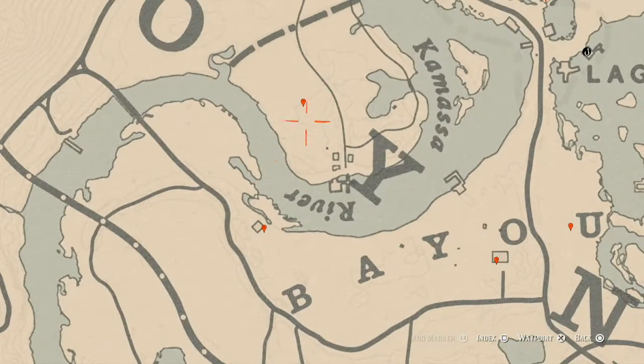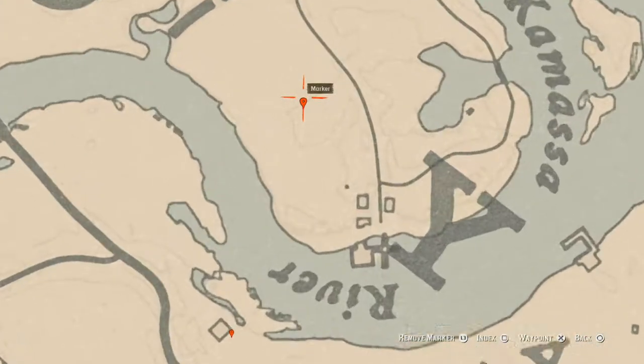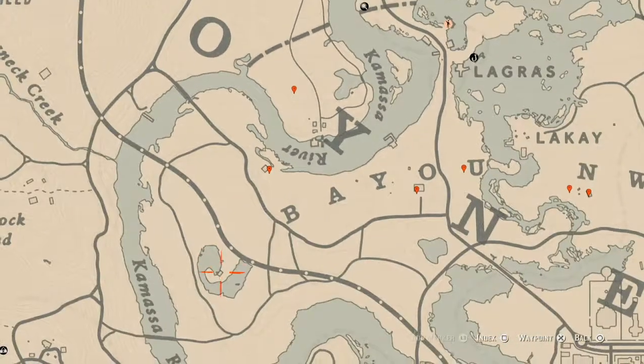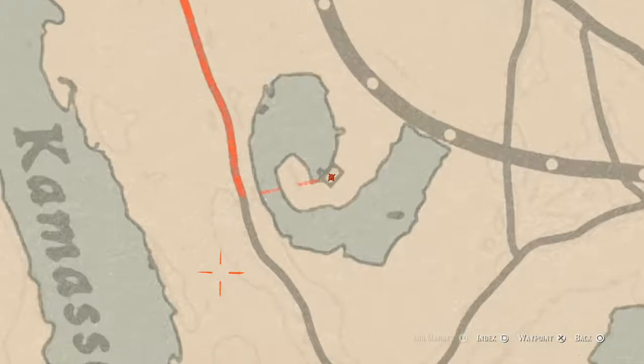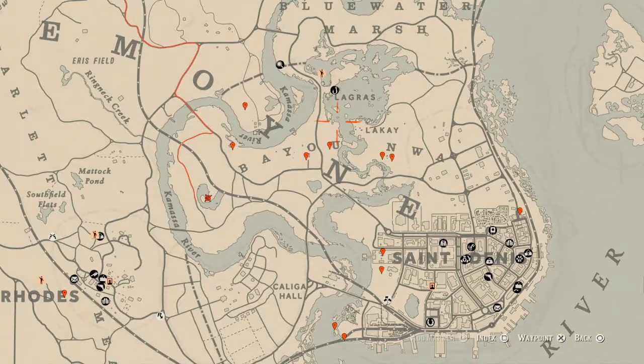Across the water at this next marker there's a random coin — come with your metal detector and shovel and dig it up. Back over here inside this house or shack you'll get a Rosewood Hairbrush sitting on a red love seat inside.